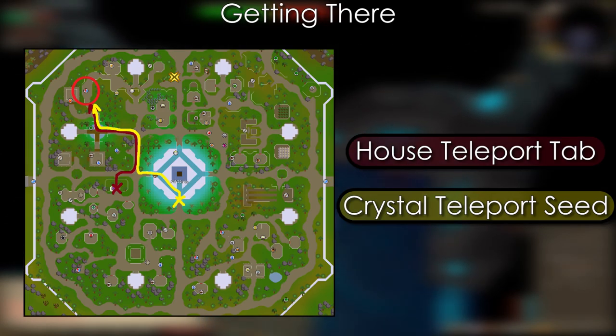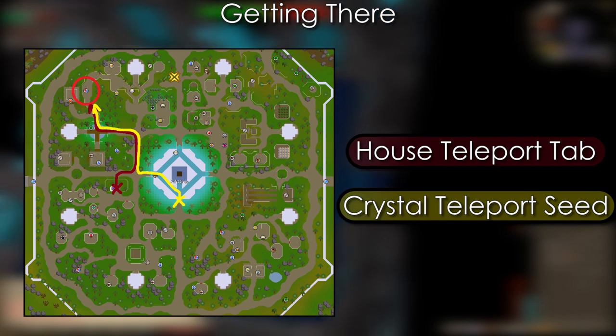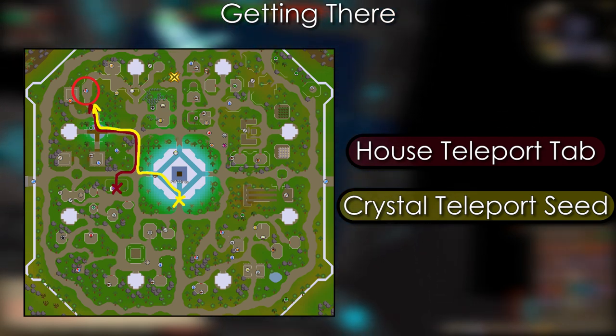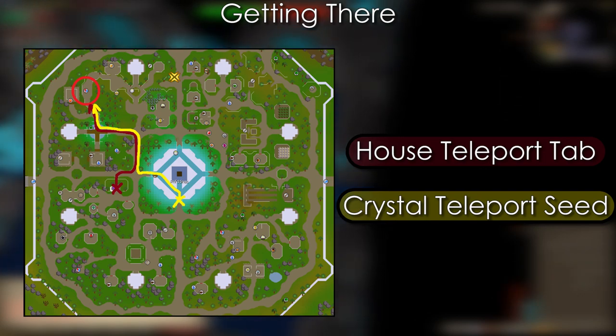To get there, we have to go through the Gauntlet Portal. It's in the northwest corner of the city of Prifddinas. You can use any number of teleports to get there. The closest would be the Redirected House Teleport, and if you don't have that, use a Crystal Seed. Once you get there, you don't actually have to leave — you can just keep doing it over and over again.